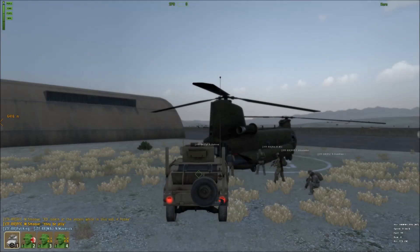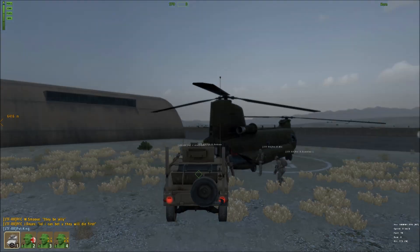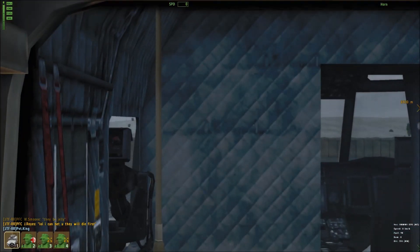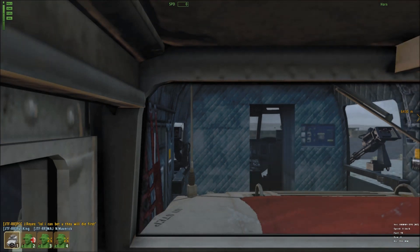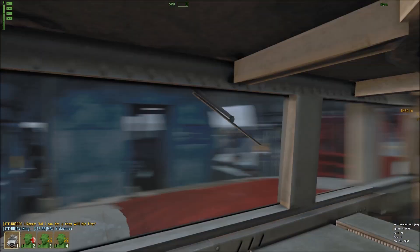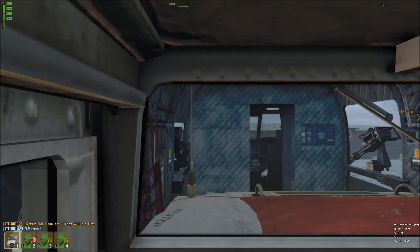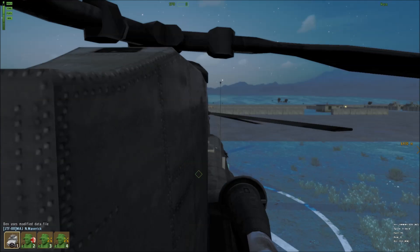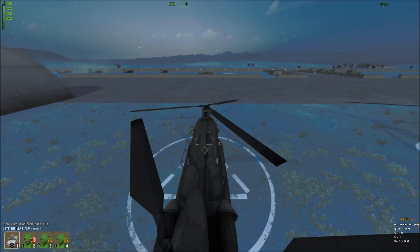0-1-1 floating up right now. All call signs, all call signs — 0-1-1, go ahead, this is ATC. 0-1-1 is requesting permission to dust off. That's a good copy — go ahead.